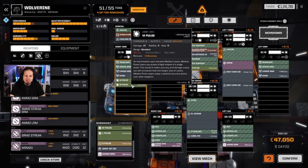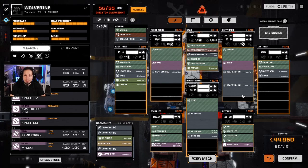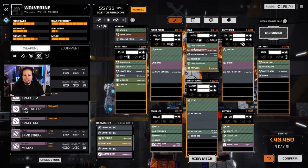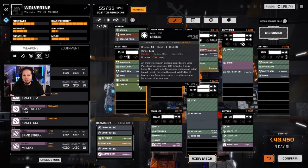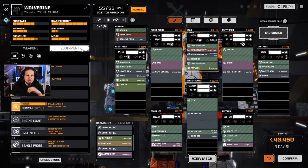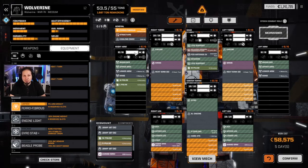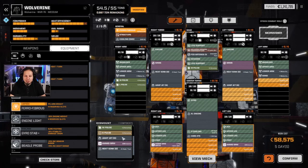I could put a bigger weapon system on the arm — getting the large pulse laser online, drop a heatsink, and we are good to go. This is beautiful, absolutely gorgeous. This thing is all about accuracy: medium pulse, large pulse, all having additional accuracy, and then SRM-6s with Artemis. We can also squeeze a bit more performance out of this when we add ferrofibers, because it reduces tonnage by one and a half — and with that we might be able to bring back some jump jets for baseline mobility.